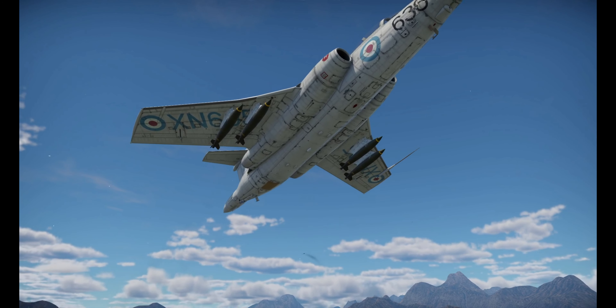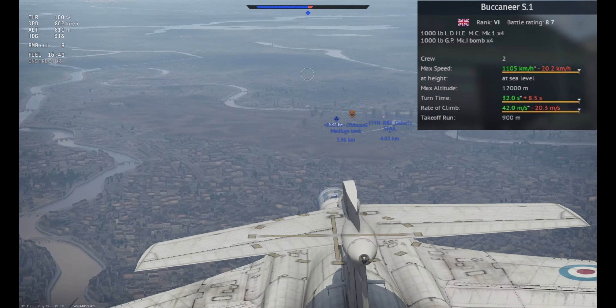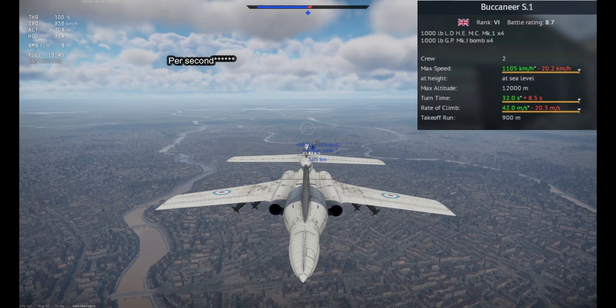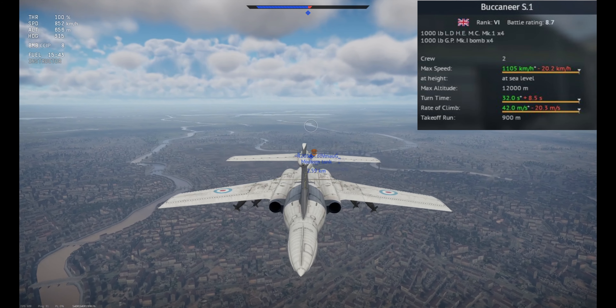The Buccaneer S1 is the tier 6 British event strike aircraft that sits at 8.7 BR in RB and 9.7 BR in AB. This is the top reward for the Summer Landing event in 2021. I'll go over its important details and then give you a final recommendation on if you should own it or not.